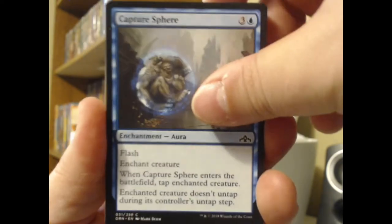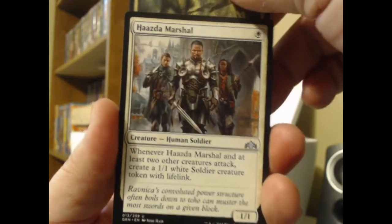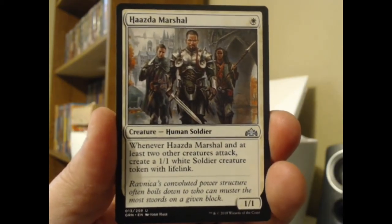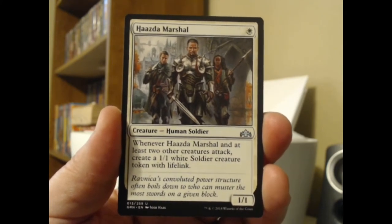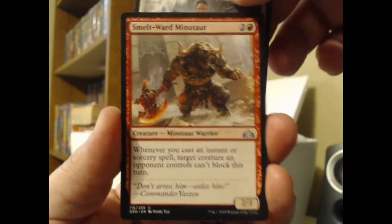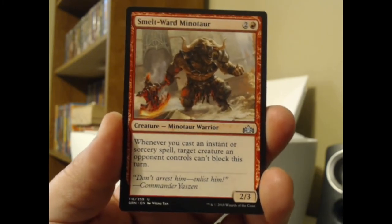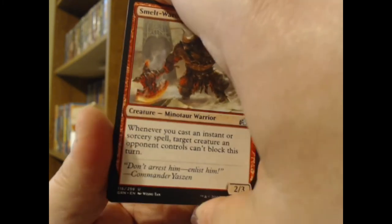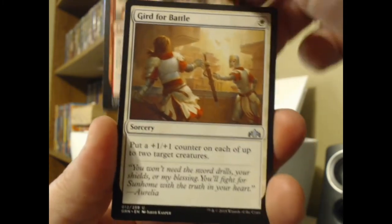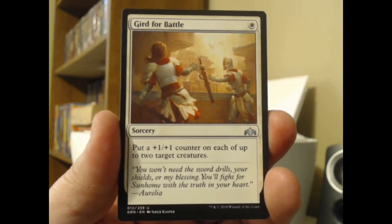The Capture Sphere — this big old monster got caught in a bubble. Erstwild Trooper. Got our commons here. They're not terribly exciting; this is not a set that had exciting commons. The uncommons are kind of cool sometimes. Hazda Marshal — one white, a 1/1 human soldier. Whenever Hazda Marshal and at least two other creatures attack, create a 1/1 white soldier creature token with lifelink. Smelt-Ward Minotaur — when you cast an instant or sorcery spell, target creature an opponent controls can't block this turn. Minotaurs may get their day in the sun someday for tribal. Gird for Battle — one white, put a +1/+1 counter on each of up to two target creatures. That seemed like really good value at the time.